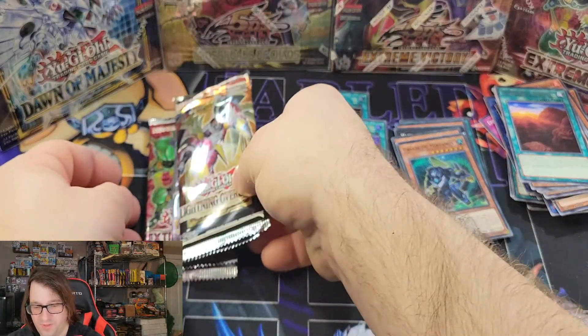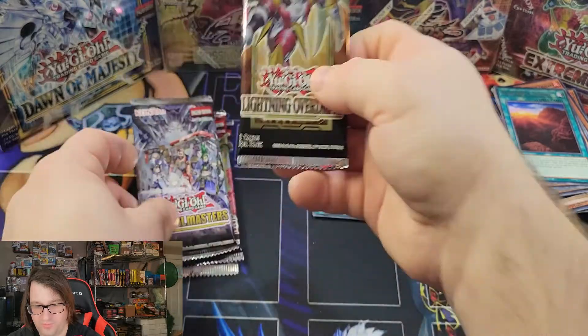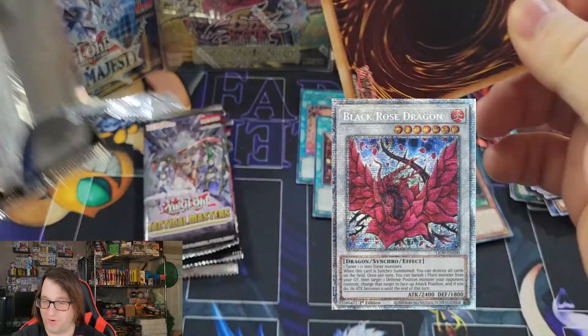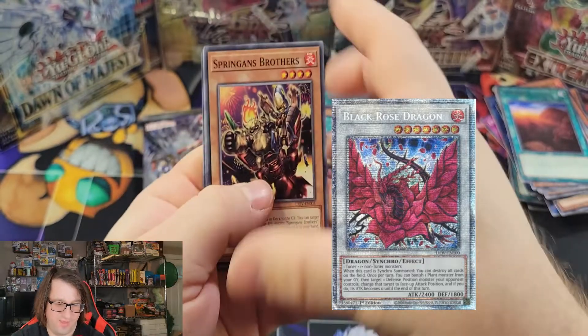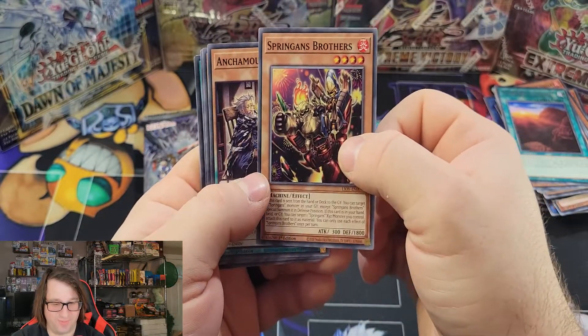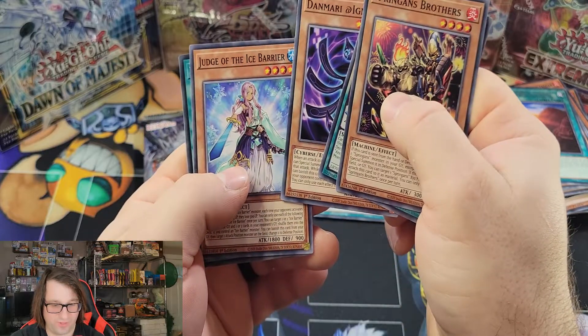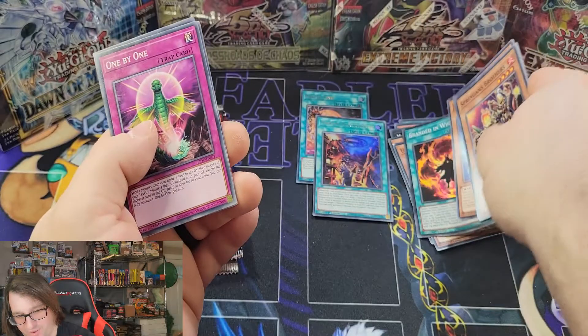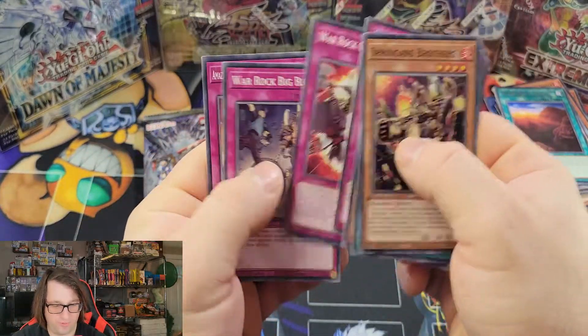Let's go with Lightning Overdrive and see if we can get that Black Rose Dragon Starlight Rare — that would be pretty much the best thing we could get from here, especially to add to our collection. We got Judge of the Ice Barrier and Branded in White, so nothing special from Lightning Overdrive.